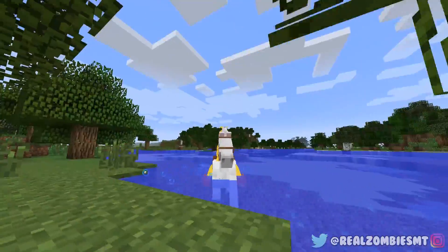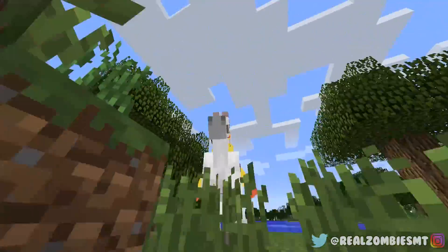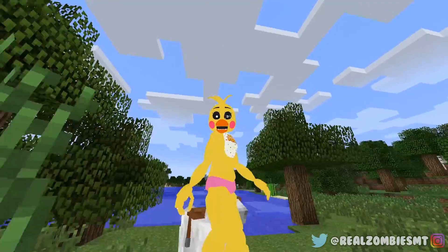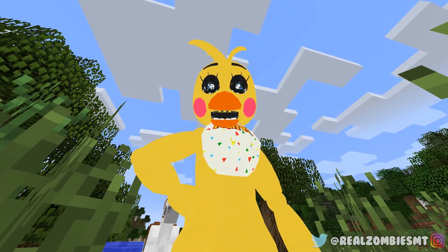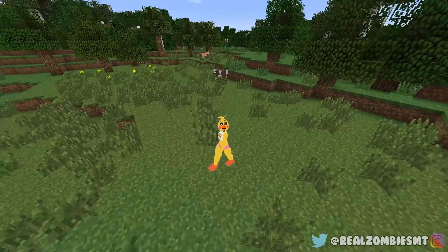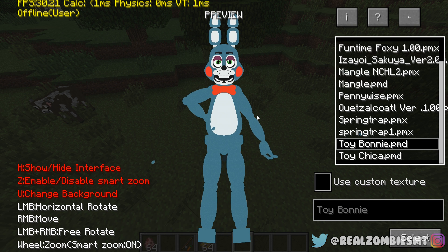Look at this super close-up — Chica is literally riding a horse! What is up with her eyes? They're like freaking out. Let me back up and get a closer look. I don't know what that's about, but let's go look at some other characters.